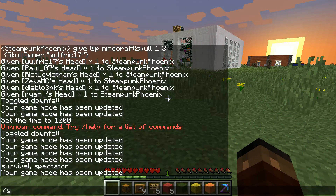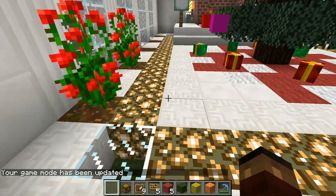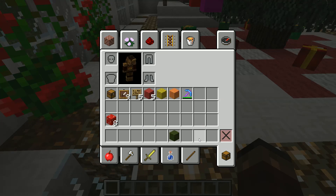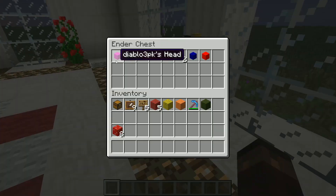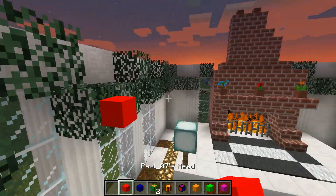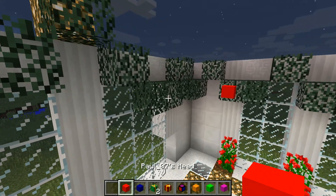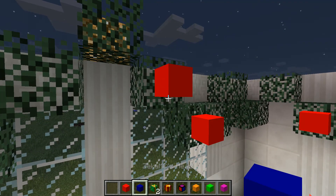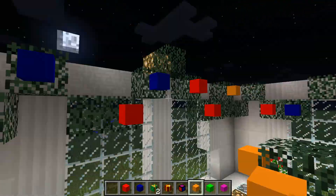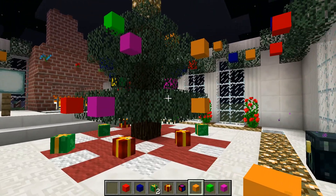I'm gonna go back into gamemode one and enter the house once more, and put all this stuff back. Now, for the final Christmas thing, I'm going to put all these heads up on the streamers that we've made. I'll do ten of each color. All right, we're back — I've done the heads all the way around the streamers. That looks pretty nice. This is very colorful — this looks like Christmas at my house, basically. So this is all the Christmas furniture done.